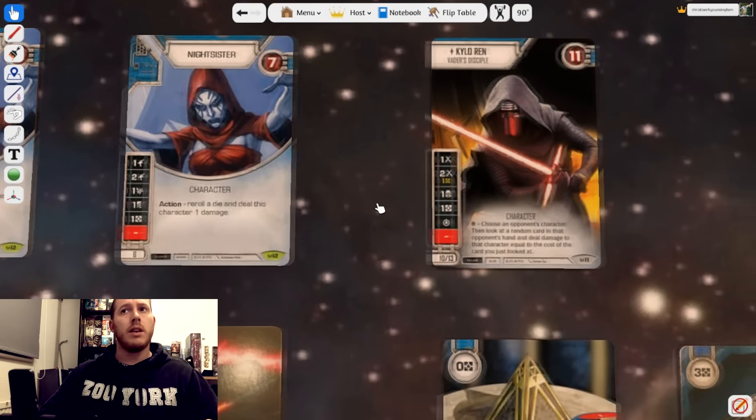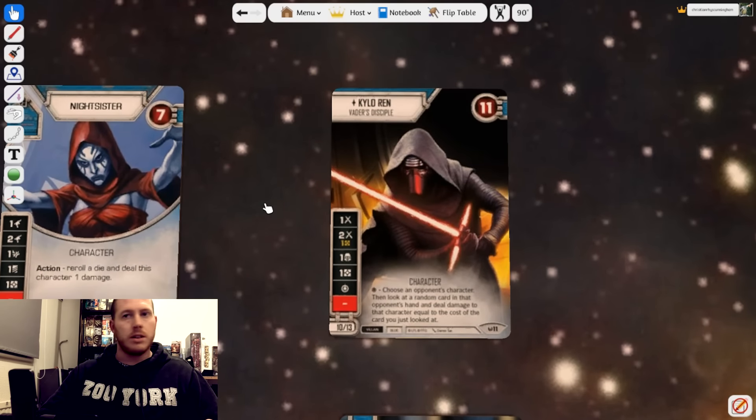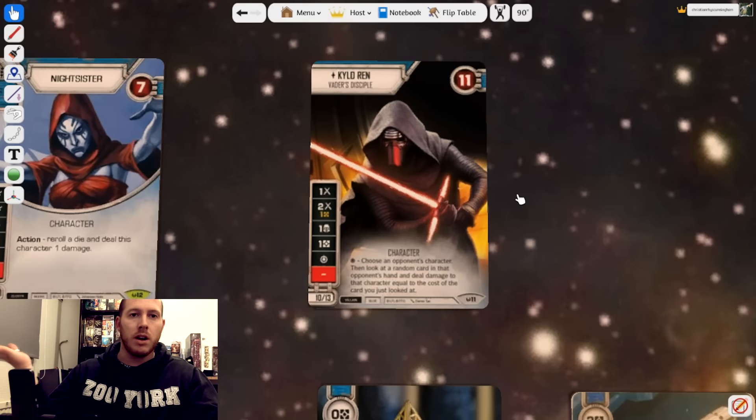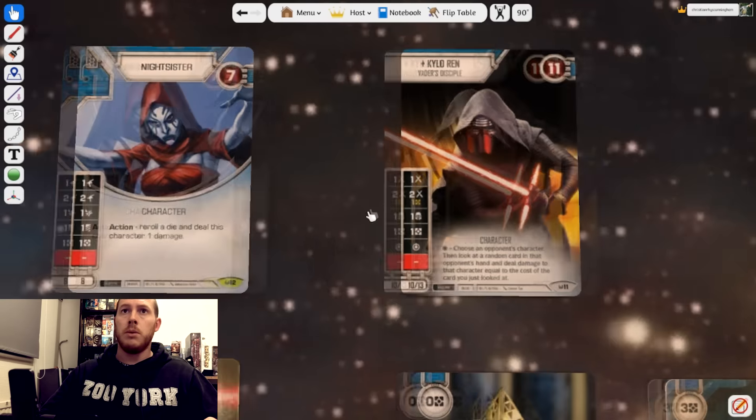Let's talk about Kylo again — I think he is really underrated. 13 points for two dice; you might say the dice are rubbish, but I disagree. We've got effectively three damage sides on Kylo. Yes, we have to pay for one of them, and yes, another is a bit spiky, but most of the cards your opponent has in hand are zero, one, or two cost — so on average that special is going to do one damage, possibly more. There are those times when you hit Mind Probe, or one with the Force, or the AT-ST and do stupid amounts of damage, so we really shouldn't underestimate how good Kylo is.